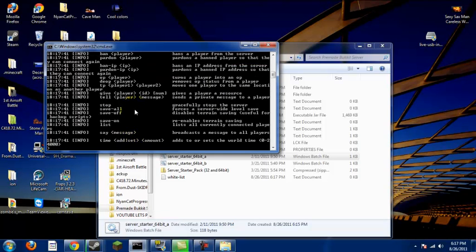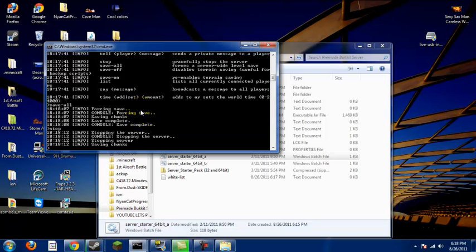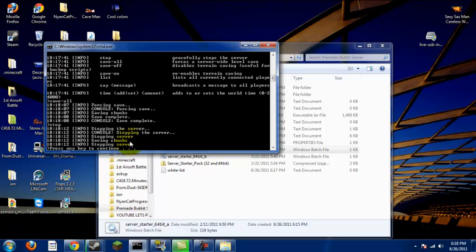Essentials is a really good pack because it makes commands a lot easier to use and there are tons of features. To save the map, you just type 'save-all.' To stop it, type 'stop.' Once it says 'console save complete,' hit stop and it'll save. Then press any key to continue.